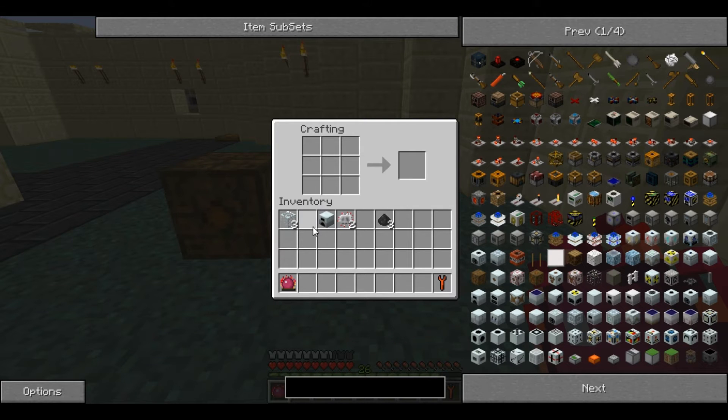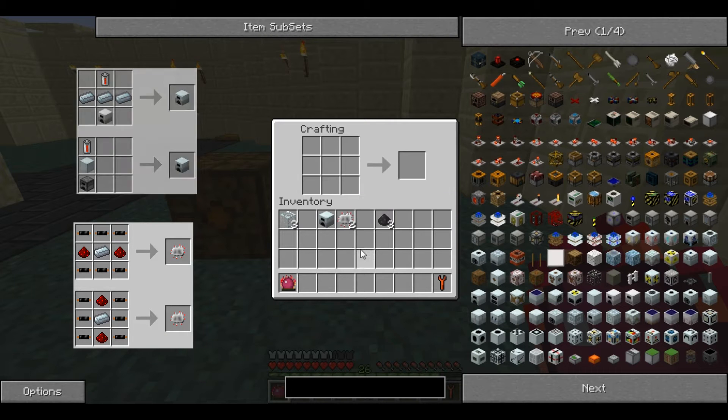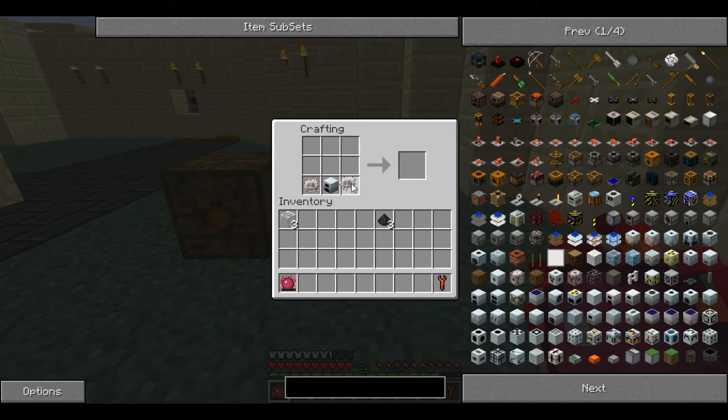Once you've got your coal dust, you need three glass, a generator, and an electronic circuit. You place the generator in the middle of the bottom with an electronic circuit on each side, then the three glass pointing upwards, and the three coal dust pointing downwards. This produces a single solar panel.